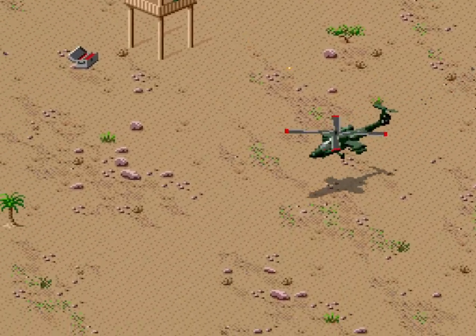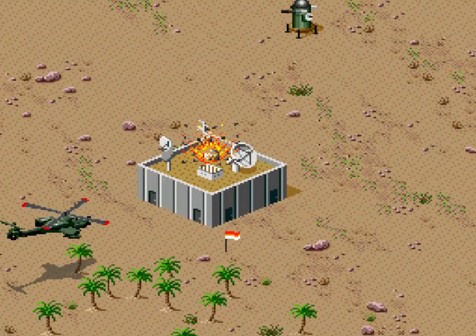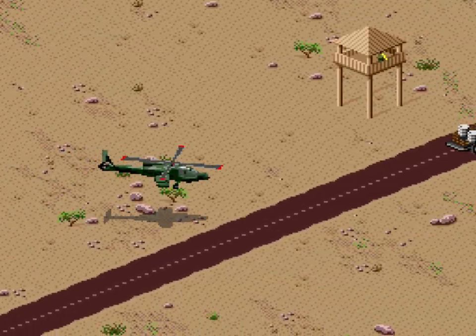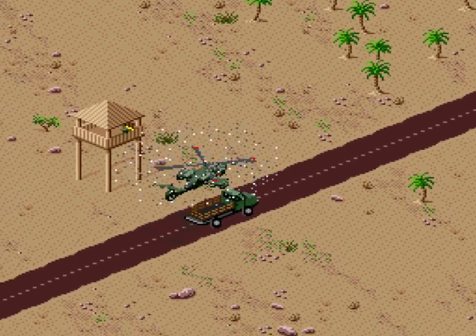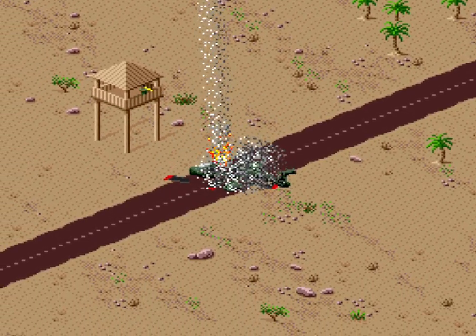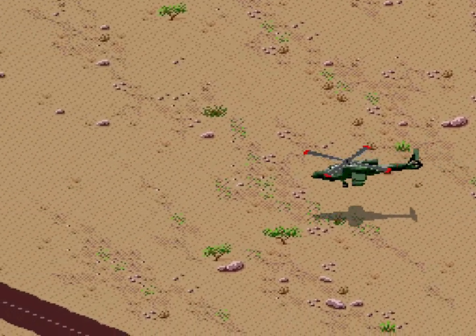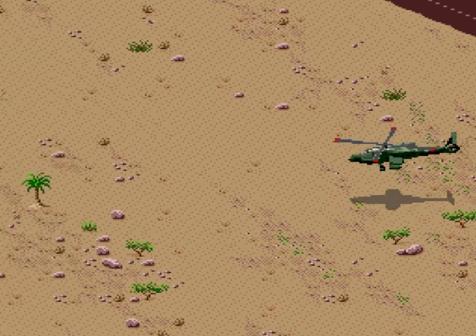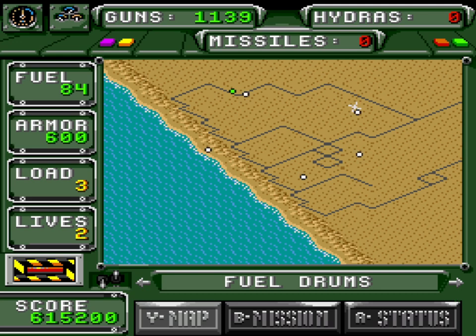Being the clumsy dingbat that I am, I blew up an armour pickup instead of the guy in the tower, and after destroying the first command bunker I'm worn down just enough that one pissant in a tower finishes me off right as I grab fuel. At this point I didn't know if losing a life for any reason refills your fuel or if you have to lose a life from running out of fuel specifically to get the complete refill. As it turns out it's the latter.